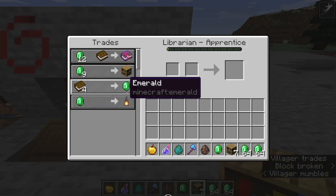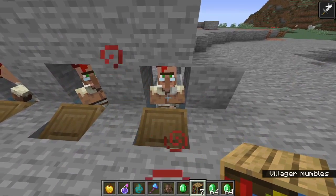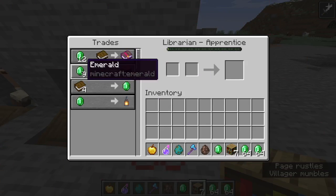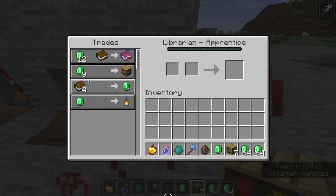Now that he has this book trade, he does need the lectern. As you can see, it's nine emeralds for one bookshelf, and four books for one emerald. We don't want that because it's going to mess up the infinite emeralds trick.